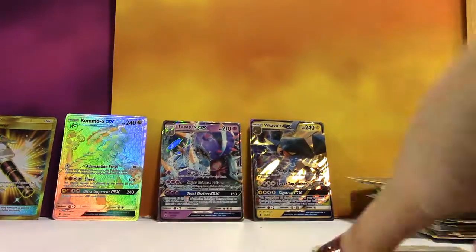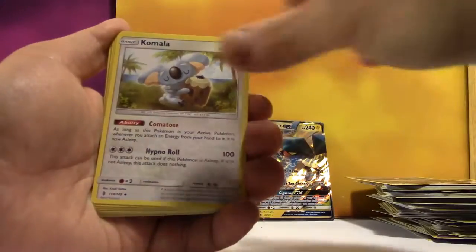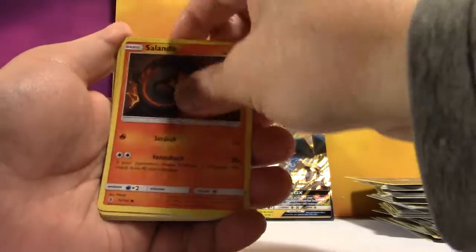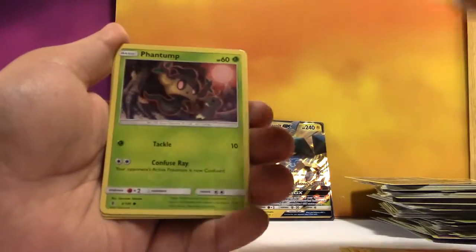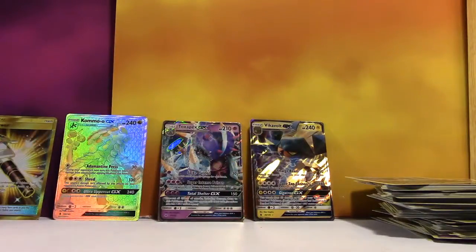At least you're getting hits. These aren't the GXs I wanted. Some Steel Energy, Komala, Energy Lotto, Aqua Patch, Salandit, Delibird, Nosepass, Castform, Phantump, Reverse Watchhog, and a regular Rare Oricorio of the Lightning variety. Another Oricorio.